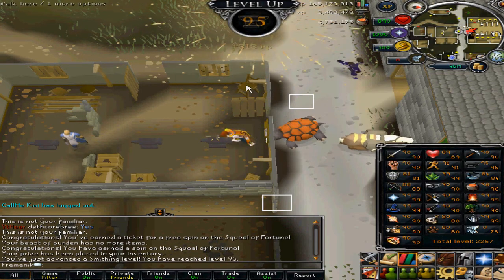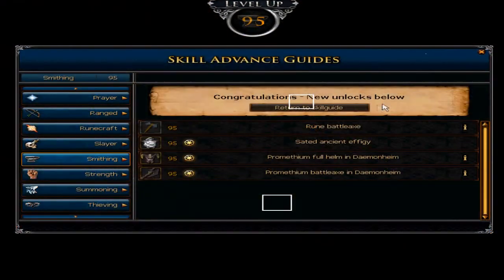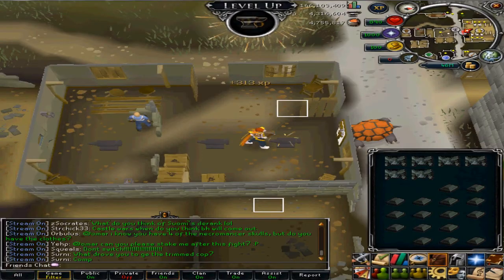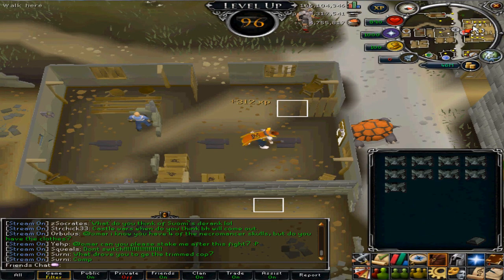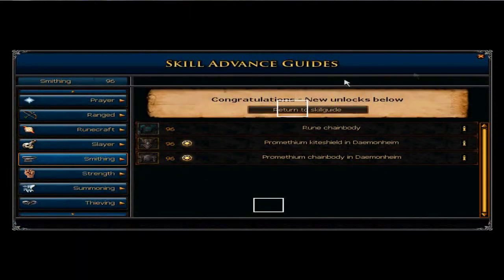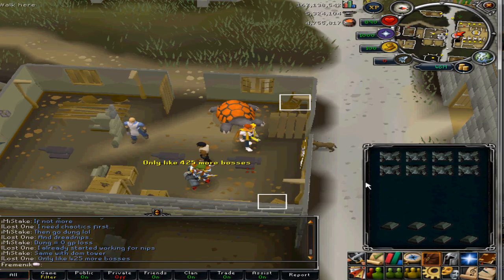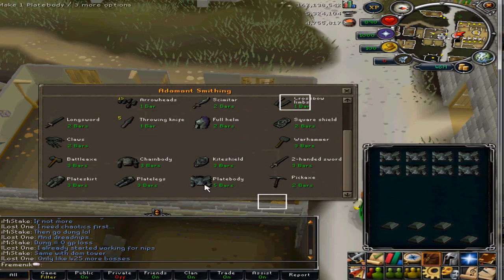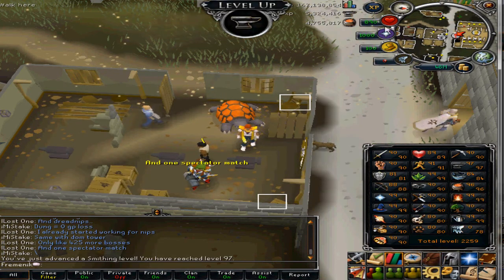I'm doing it the cheap way, 5 GP per XP, which is really nice. There's a better method at the furnace place, but I'm just going to do addy plates all the way to 99 — it's a lot cheaper. One more addy plate and I'm 97. There we go, 97 smithing.